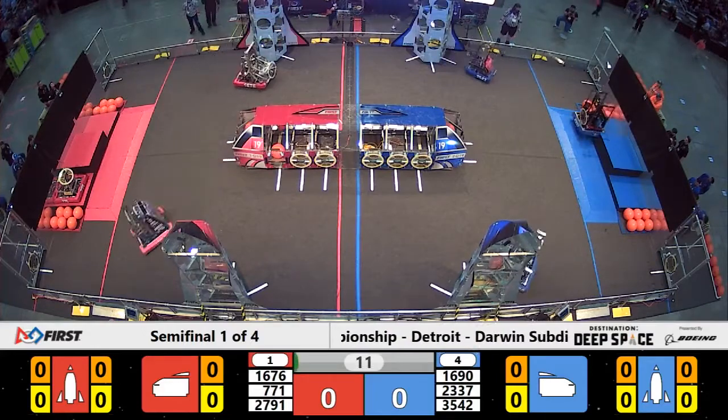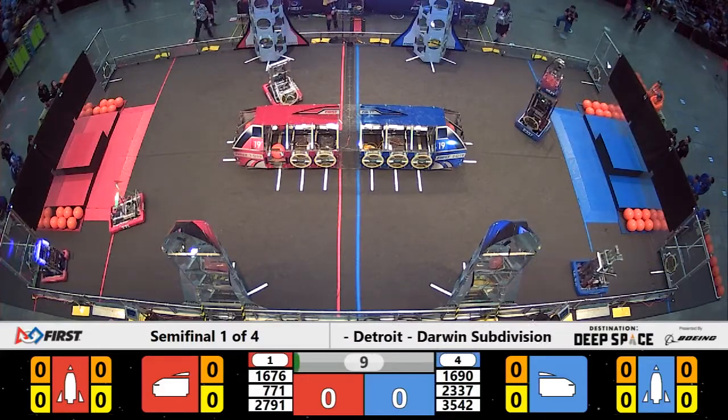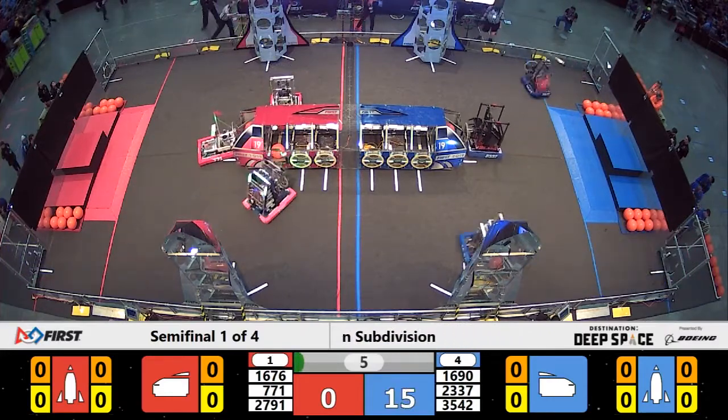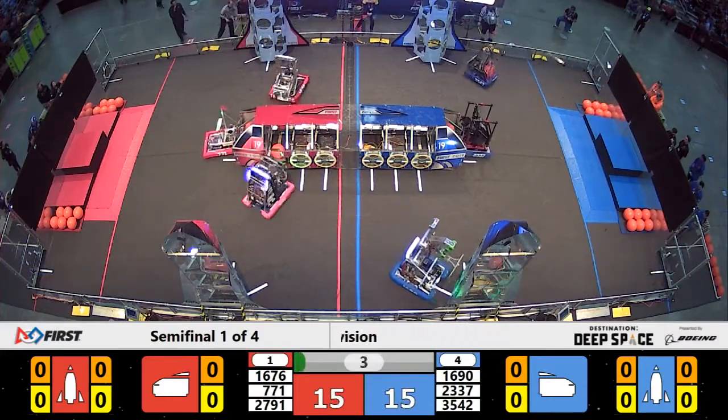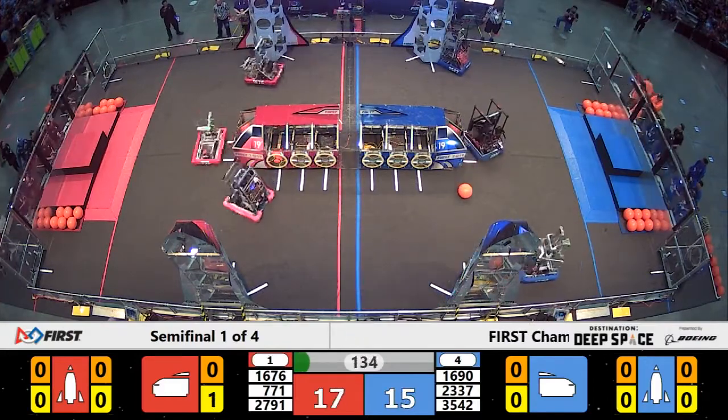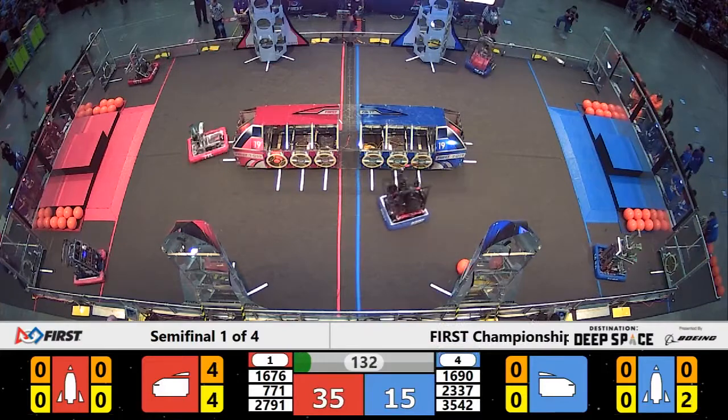And we've got movement on the field. Two Red Alliance robots into the primus soil. Now the third one comes to join them. All three Blue Alliance robots are there. Blue Alliance striking first, attaching a hash panel to the near-side Blue Alliance rocket ship.